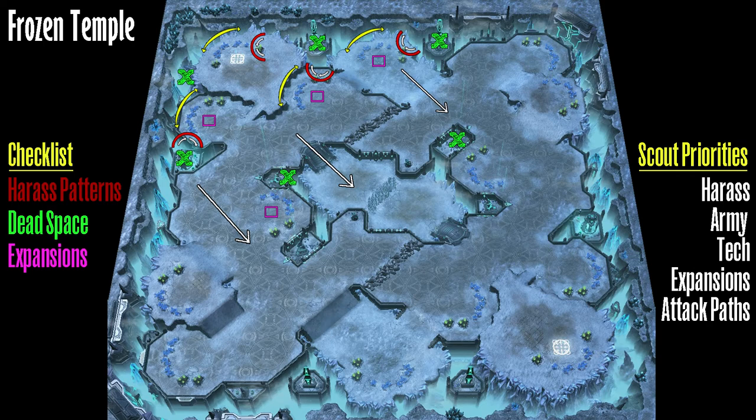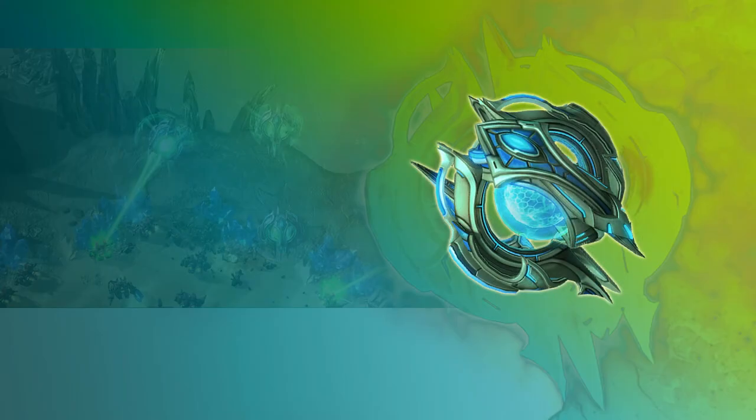So knowing those time frames for your unit is very helpful in being efficient and not spending any unneeded time with it. If you have a full energy Oracle you have the option to cast up to four revelations or four stasis wards, or a mixed use of these spells including pulsar beam. Remember pulsar beam is a little cheaper but you have to activate and deactivate it. So for one-time use: four revelations, four stasis wards, or you can mix it up give or take when adding in pulsar beam.